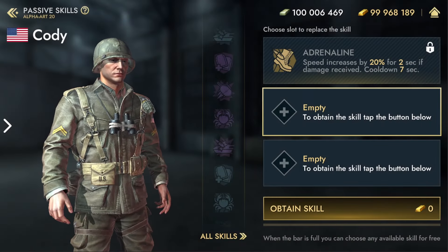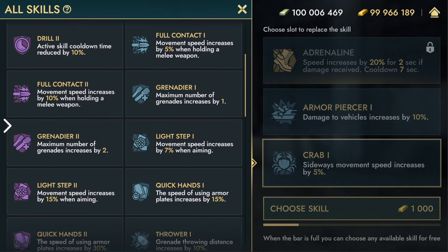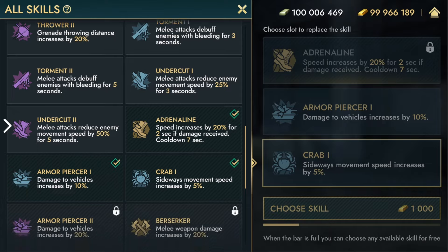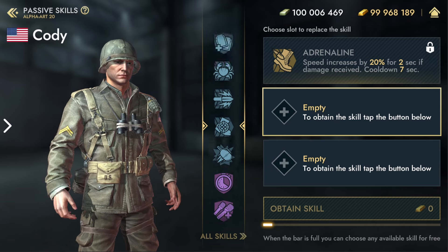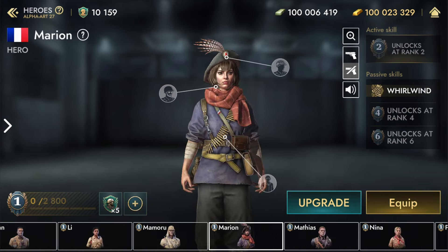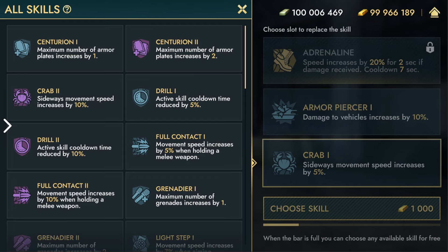Passive skills enhance the hero in battle and are applied automatically. Each hero has a unique skill that cannot be changed. The right combination of skills adapts the hero to your playstyle and makes them stronger. Use the skill roulette to obtain passive skills. With the release of the new version, the first 10 heroes received unique legendary skills. The remaining heroes will receive their legendary skills in future updates. Epic and rare skills are available for all heroes.